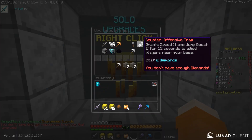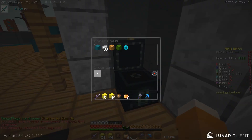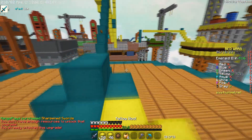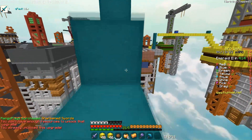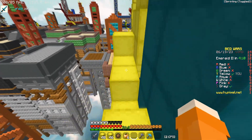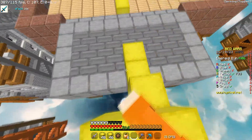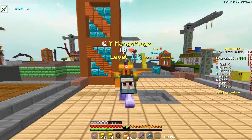Hypixel have now put in place changes to their API and the use of stat trackers on Bedwars. Before, you would just have to get your API key, which was accessible for any account on Hypixel — all you had to do was get it from Hypixel, put it in the stat tracker, and you're successfully linked, and it will display the stats.